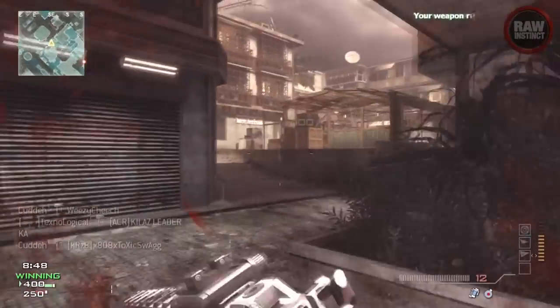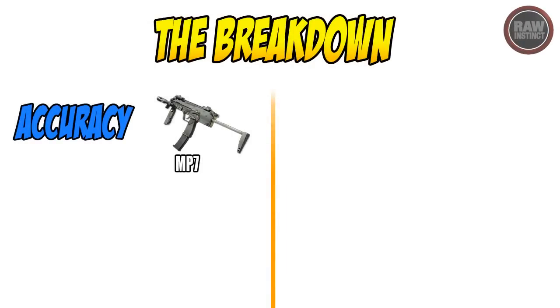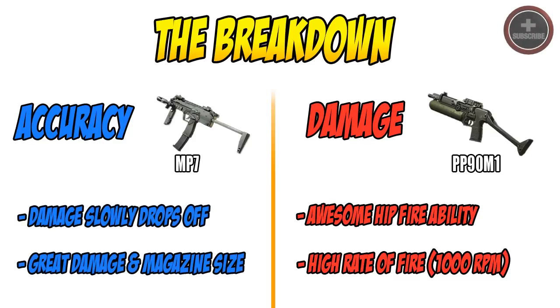Instead of trying to force you to use a certain weapon, I'm going to let you make your own decision. I have two categories: on the left-hand side, the accuracy submachine gun, which is the MP7, and on the right-hand side, the damage submachine gun, which is the PP90. The PP90 has an awesome rate of fire and it's great for hip-firing — 1,000 rounds per minute is something that's very hard to deny, and it's awesome for overall rushing. But with the MP7, the damage drops off very slowly and it also has a great magazine size and pretty moderate damage. I'm going to let you make your own decision on what you think is the best submachine gun in this game.